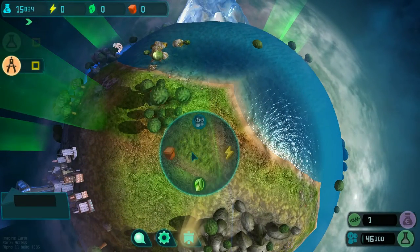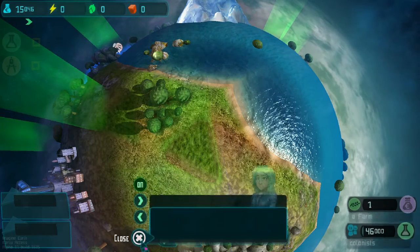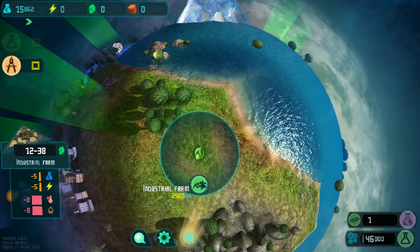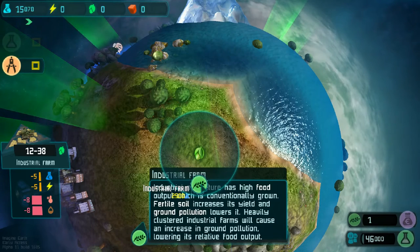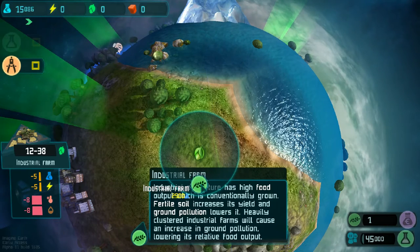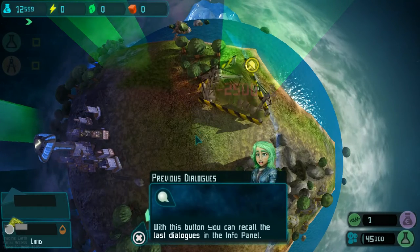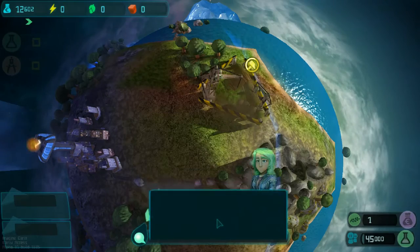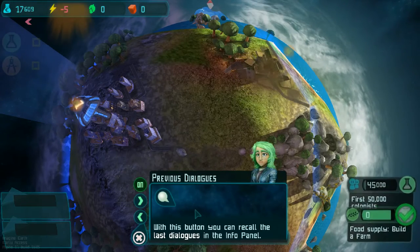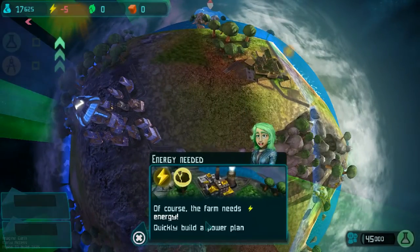Farm land — food! I'll build a farm. The industrial farm has high food output, which is conventionally grown. Fertile soil increases its yield and ground pollution lowers it. Heavily clustering farms will cause an increase in ground pollution. Those are our goals. The farm needs energy — quickly provide a power plant to provide energy to your buildings.